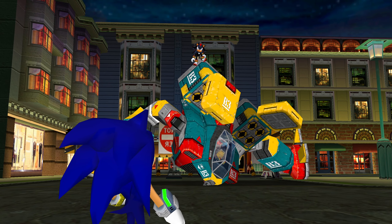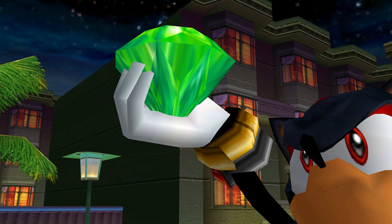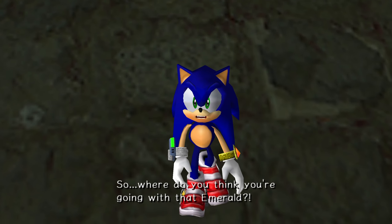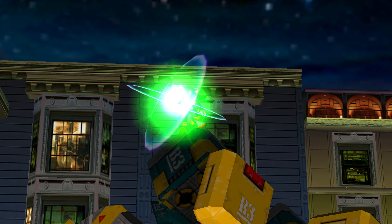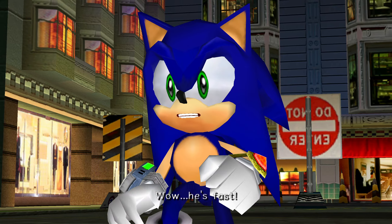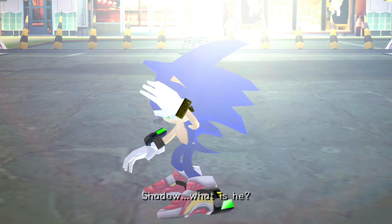A jewel containing the ultimate power — that's the chaos emerald. Now I know what's going on. The military has mistaken me for the likes of you. So where do you think you're going with that emerald? Say something, you fake hedgehog! Wow, he's fast! It's not his speed — he must be using the chaos emerald to warp. My name is Shadow. I'm the world's ultimate life form. There's no time for games — farewell. And now we all know what happens next — Sonic goes to jail.